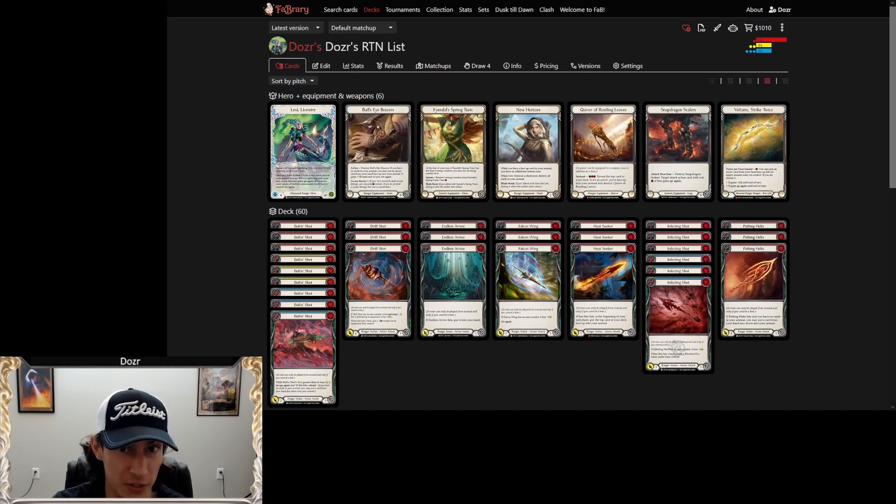I played Lexi in the CC RTN over at the Blue Post in Tennessee. It was about a 29-man RTN — we had a couple people that didn't show up, but we had a nice big showing and a lot of rounds to play. We played five rounds of Swiss and then cut the top eight. Spoiler alert: I made top four and got my Road to Nationals invite, so I will be going to Nationals this year in Las Vegas. I played against two Dromai, two Oldum, a Lexi, a Viserai, and a Dash.